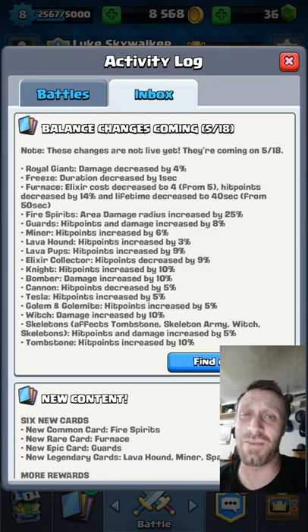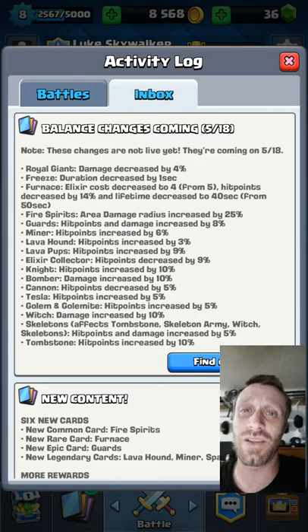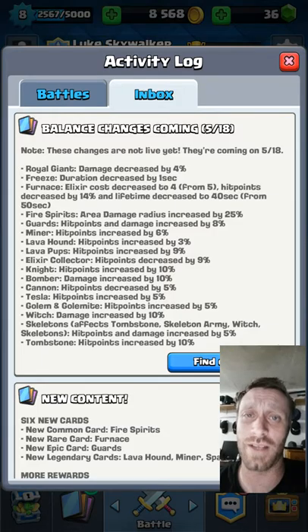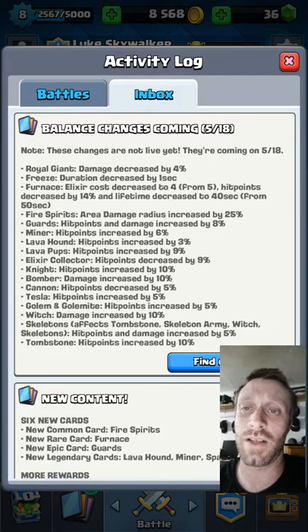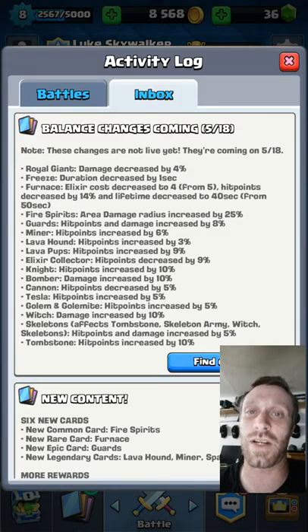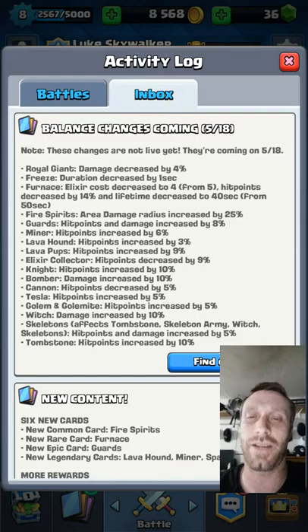Another thing that has been popping up is the Miner. I've been talking to some YouTubers and reading blogs, and the Miner is deadly. They're coming up with Miner combinations that are ridiculous and there's not much you can do about it. They're increasing his hit points by 6%, which is just going to be a nightmare. I don't think Supercell really plays their own game to see what is actually going on — they make some really silly decisions sometimes.